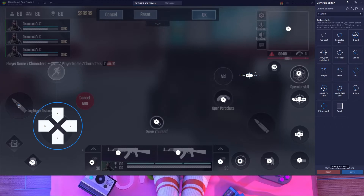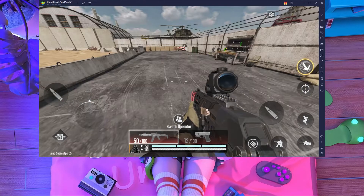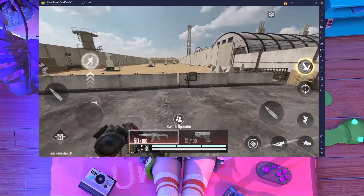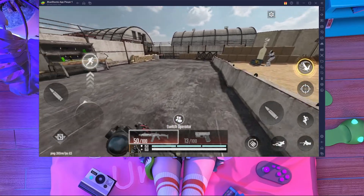Watch my video carefully. I'm going to save over here — after saving, just close it, press OK, and go back. Here you can see my character is running fast.